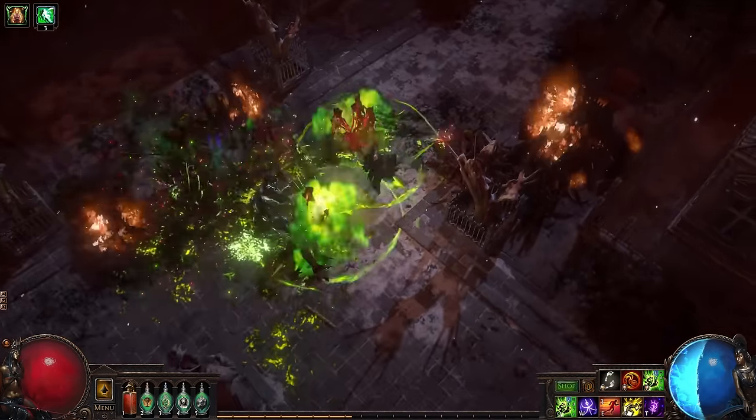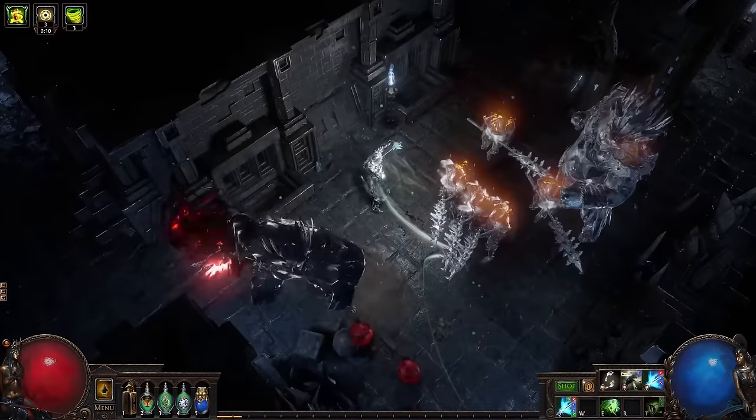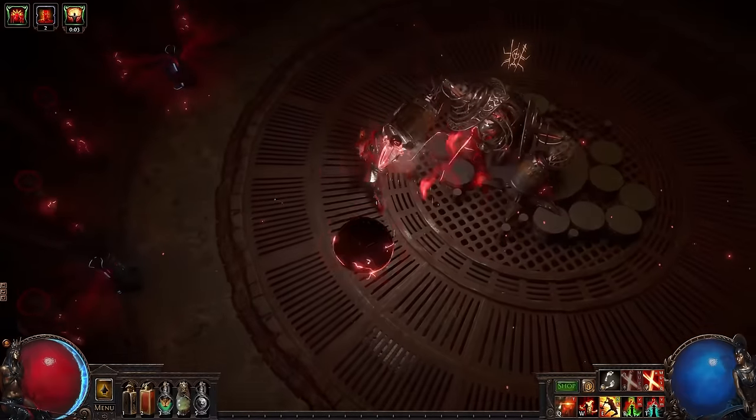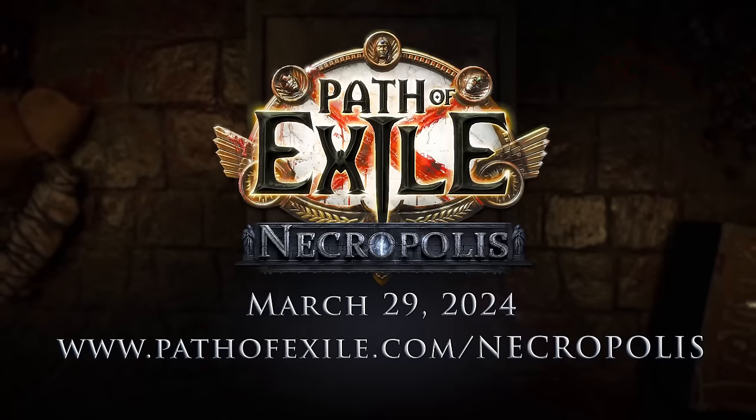The patch notes for Path of Exile 3.24 Necropolis are out and the league starters are coming in hot. I've managed to contact a special agent who illegally broke into GGG headquarters in Auckland, New Zealand and stole the top five criminally powerful league starters for Necropolis League.